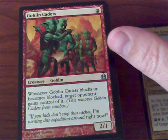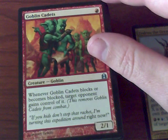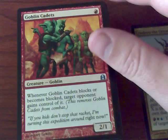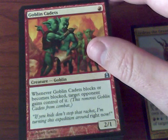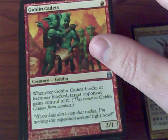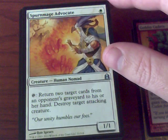Goblin Cadets — a 2/1. Whenever he blocks or becomes blocked, the defending player gains control of it. I guess he's very aggro, because usually when it's going to be blocked it's going to die. So only if they have a wall or a 0-toughness defender are they really going to gain control of that.